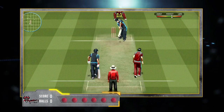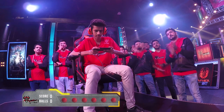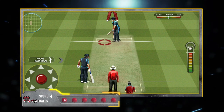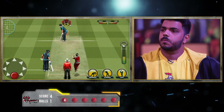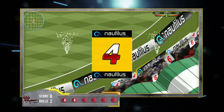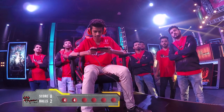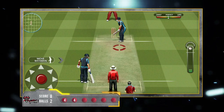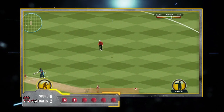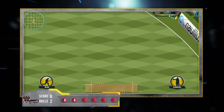First ball for the Yotas and that's a huge hit, but it's still gonna go for a 4. Very well done. Second ball coming in and that's a good shot, rolling towards the boundary — it's a 4. Third ball comes in, a good shot towards the boundary — it's going for a 6.